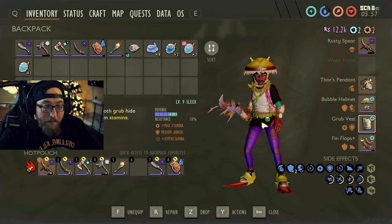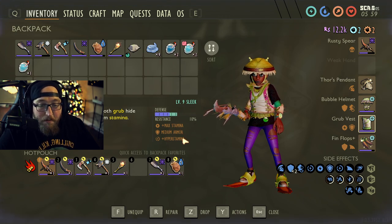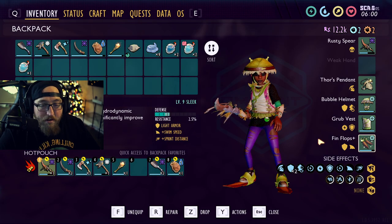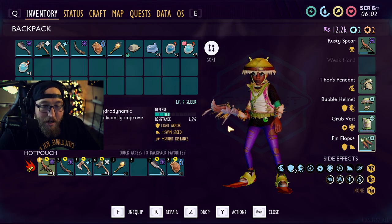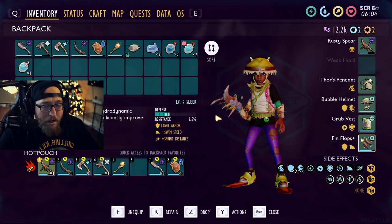For more stamina, I chose the grub vest at level 9 sleek as well — we get max stamina and hyper stamina from the grub vest, as well as the plus fin flops, which are going to give us swim speed and sprint distance for the sleek.